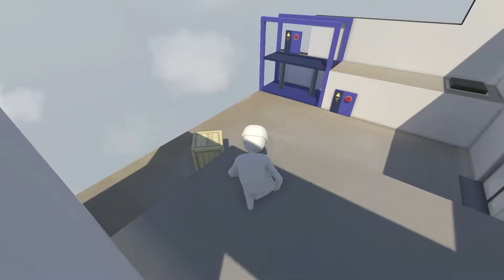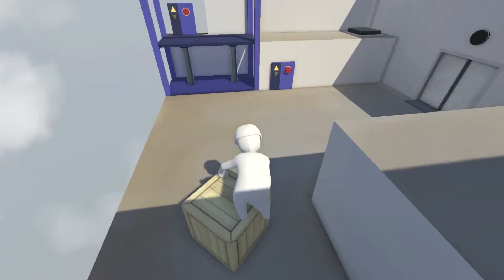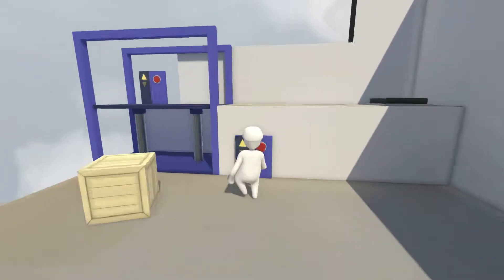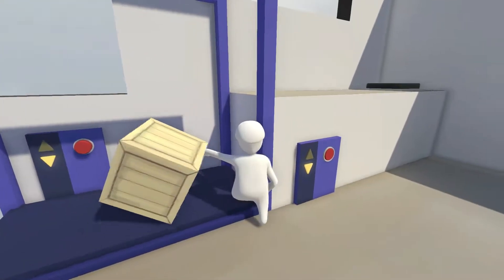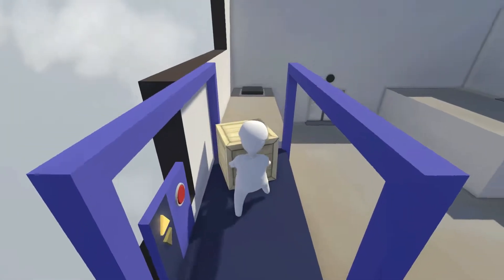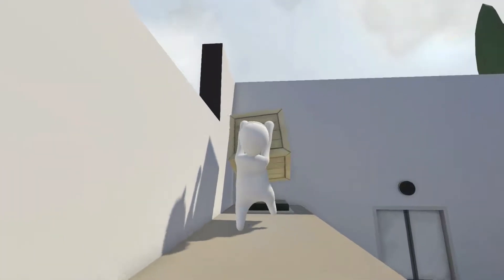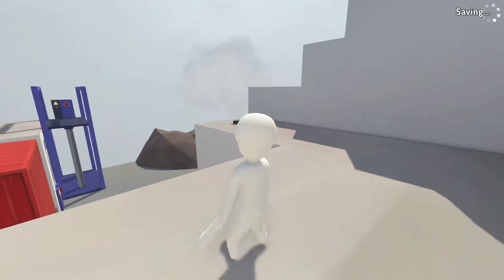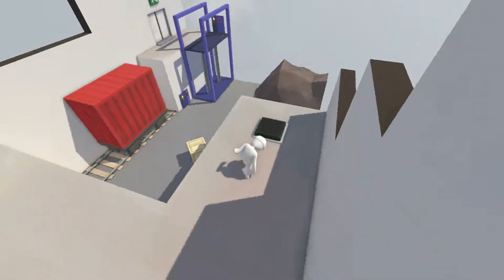Alright, here we are - what do we gotta do now? It's an elevator. Let go of that one. Got a box - push the button, put the box on there, and push the button again. Give me some hard ones, give me some hard puzzles! Lift it and run - not even all the way on the button, but the gravity and physics in this game is actually pretty cool. Now this is a puzzle.